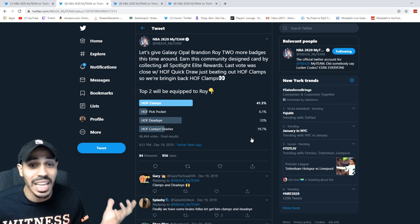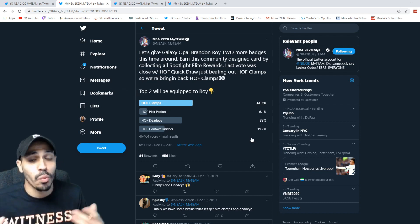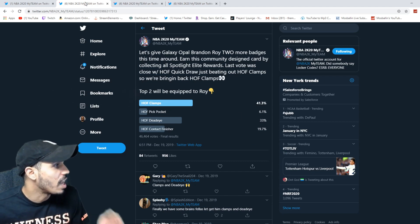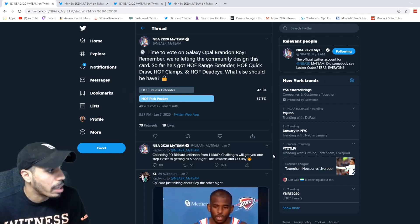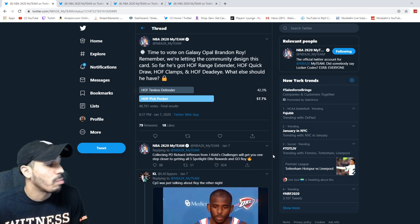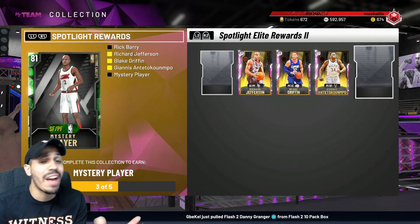A galaxy opal Brandon Roy is gonna have more than those badges — these are just the ones we're voting on. They're trying to make it interactive, make us feel special. Hopefully they'll add way more badges to this card because this is gonna be a point guard/shooting guard — that's my assumption. The last vote was between tireless defender and pickpocket, and pickpocket won. So the five badges we have so far are: Hall of Fame range extender, quick draw, clamps, Deadeye, and pickpocket.